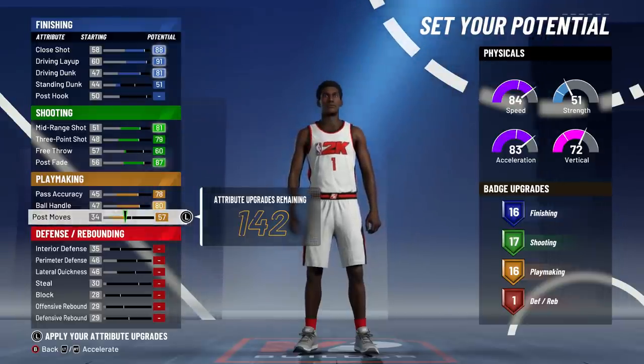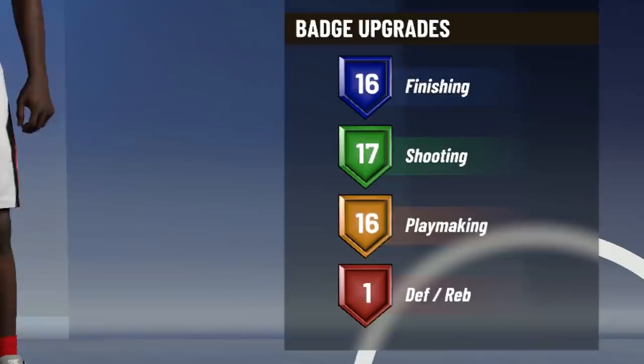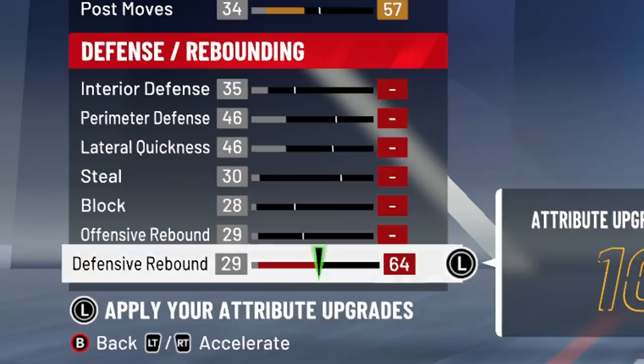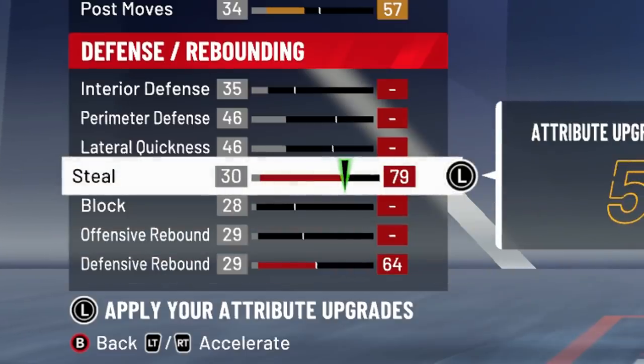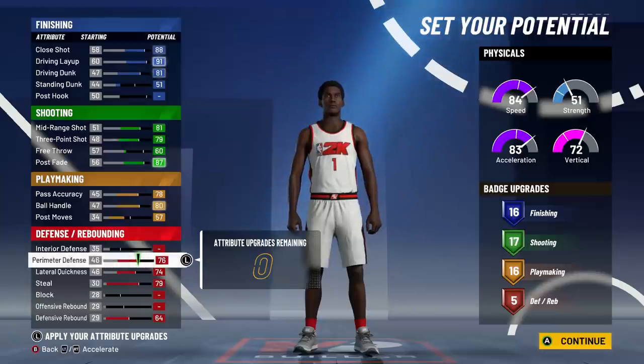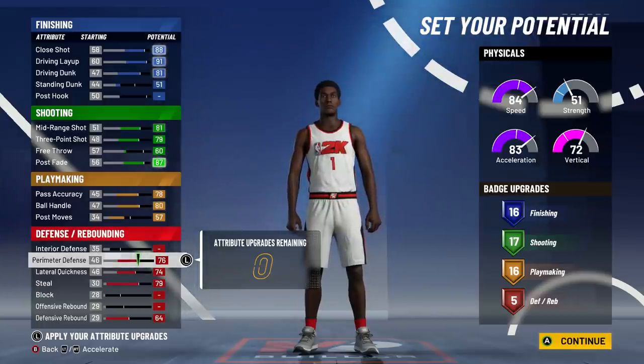For defense — you might think it'll be bad since we have so many offensive badges, but saving my attributes helped a lot. I have enough to max my defensive rebound, max my steal, max my lateral quickness, and max my perimeter defense. That's really all I need on defense. Five defensive badges — trust me, that's going to be more than most people, especially compared to undersized point guards and playmaking shot creators.